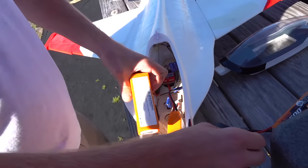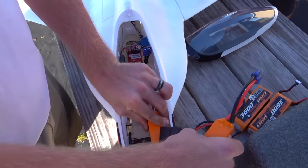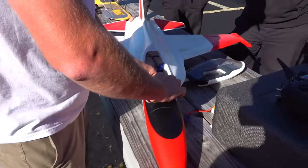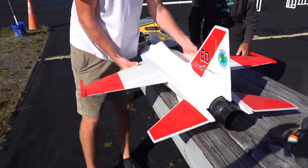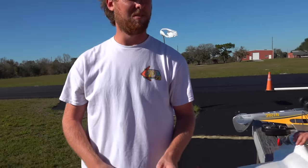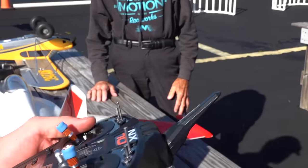What do we got here? Dual battery, eight S. That's a lot of S's. Big mama. We need to figure out what all these switches do. You got it bound up, we just got to sort all that out. So there's several different modes: non-vector, a little bit of vector, and a lot of vector.